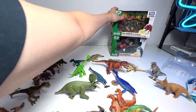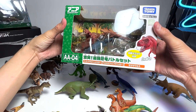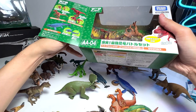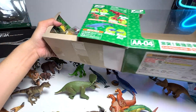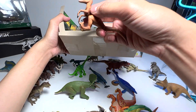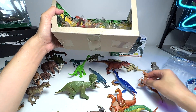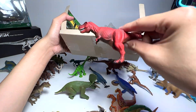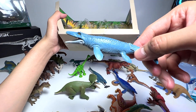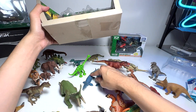Okay, next is another set with a Mosasaurus. We definitely need to remove these boxes because they are extremely bulky. This one has another Velociraptor which is a really beautiful one, and here is a red T-Rex which looks amazing. And this is another Mosasaurus which I think is exactly the same.